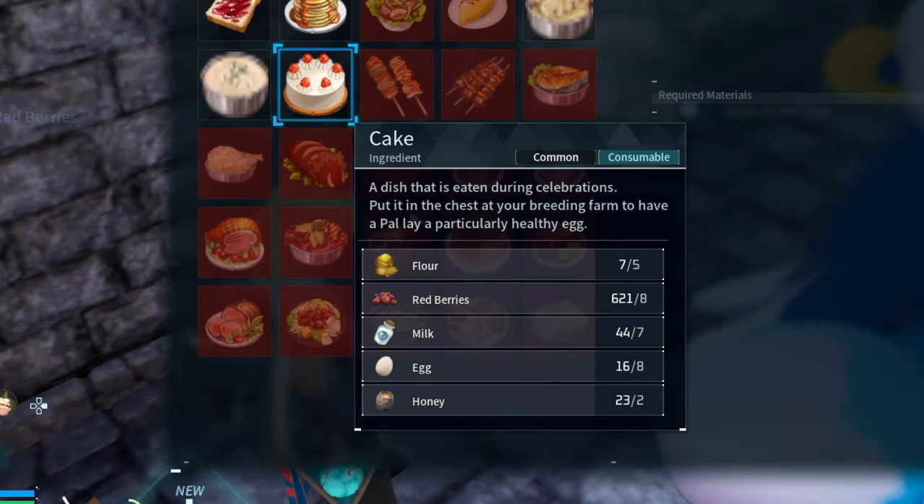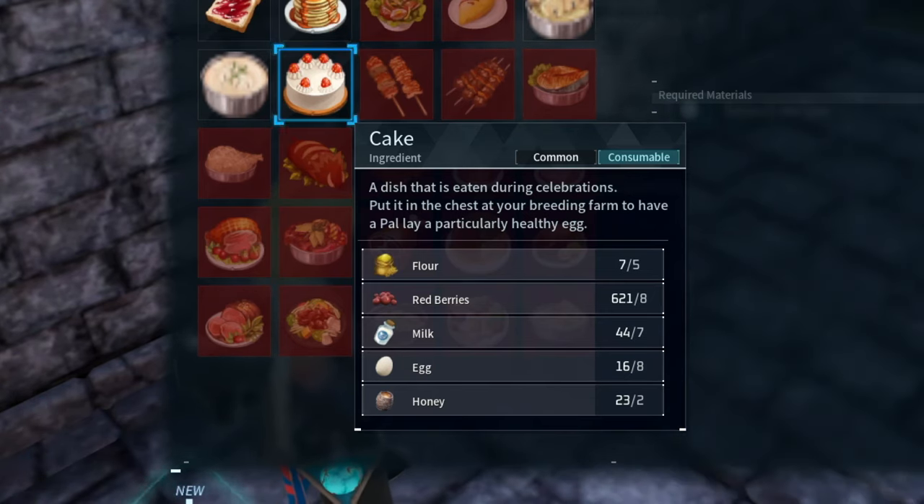To make a cake, you'll need flour, red berries, milk, eggs, and honey. Luckily, all these things can be made or produced here at our farm.